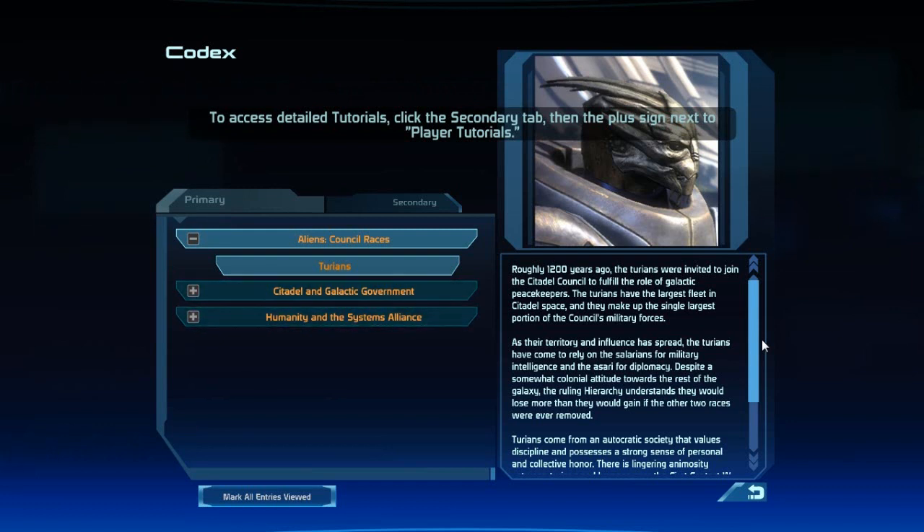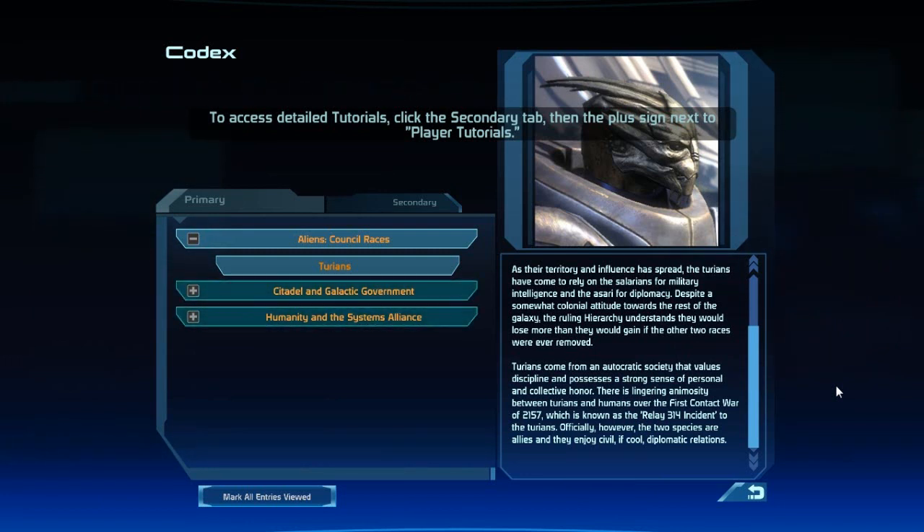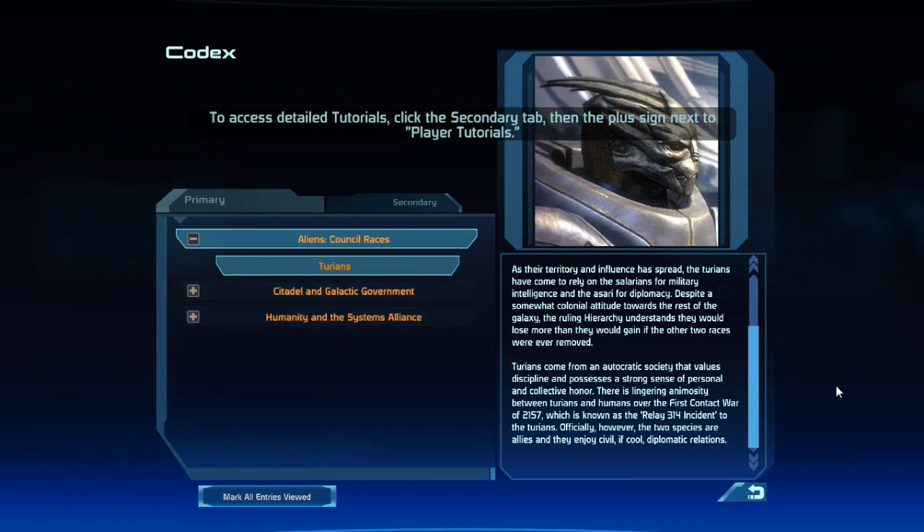Turians make up the single largest portion of the Council's military forces. As their territory and influence has spread, the Turians have come to rely on the Salarians for military intelligence and the Asari for diplomacy. Despite a somewhat colonial attitude towards the rest of the galaxy, the ruling hierarchy understands they would lose more than they would gain if the other two races were ever removed. Turians come from an autocratic society that values discipline and possesses a strong sense of personal and collective honor. There is lingering animosity between Turians and humans over the first contact war of 2157, known as the Relay 314 incident to the Turians. Officially however, the two species are allies and enjoy civil, if cool, diplomatic relations.